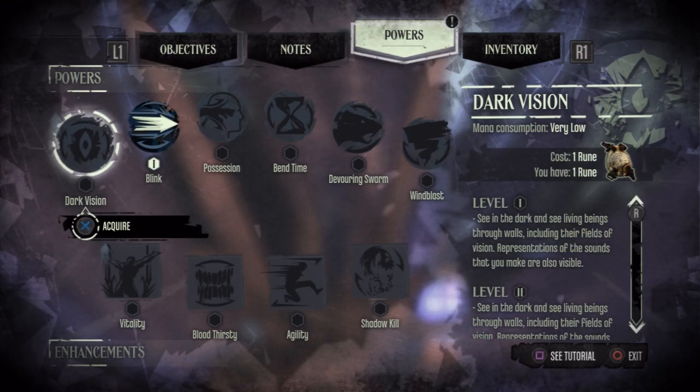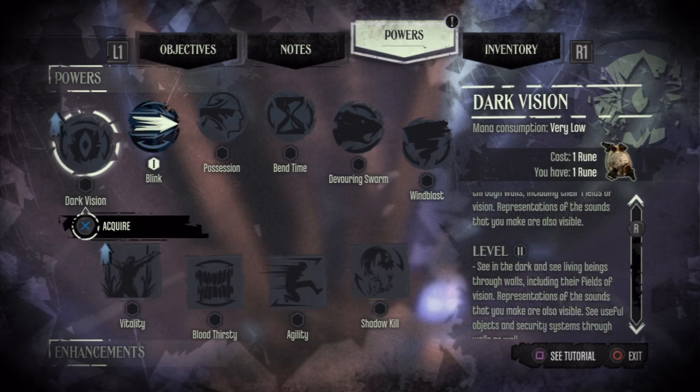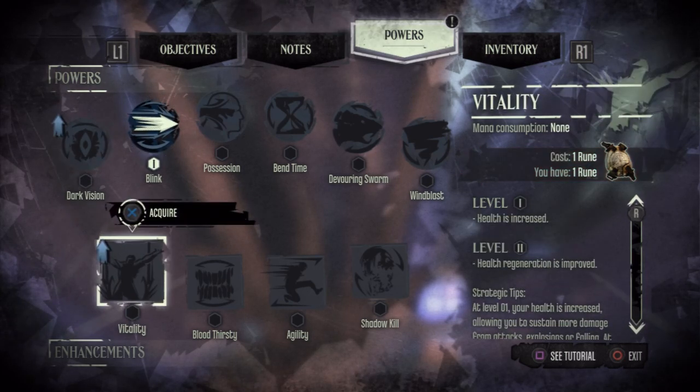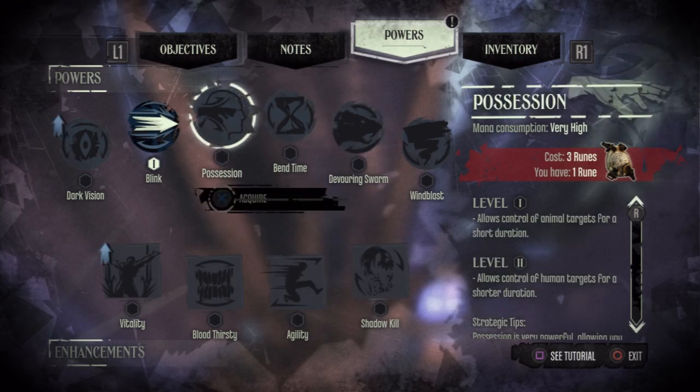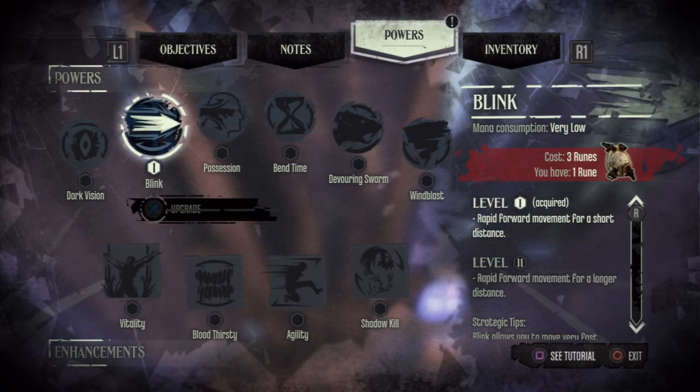I'm coming to you guys with just a power setup — a list of powers you can actually get in the game. You acquire powers towards the beginning of the game; you first start off with Blink, which lets you teleport a short distance. To get more powers, you can see in the right corner it says cost three runes, and we only have one rune. To get more, you have to find them using an item — the Heart — that the guy gives you, which tells you the location of other runes.